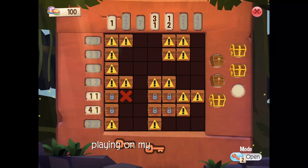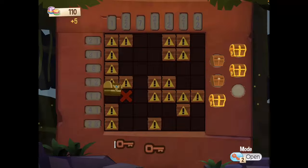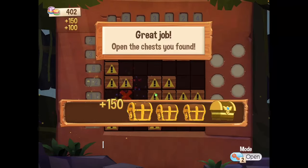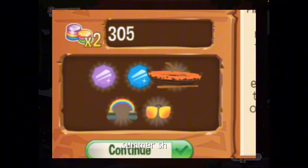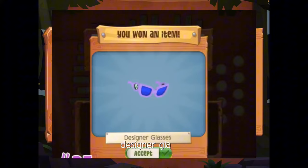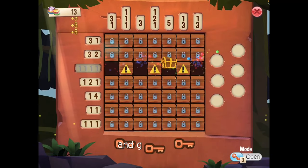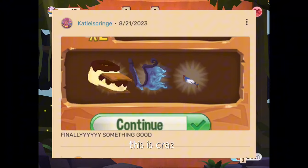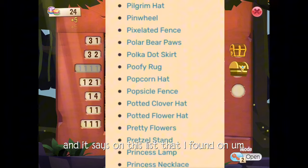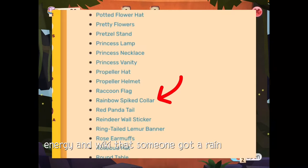I was playing a lot and doing a lot of research, and here's what I found. Playing on my spare account, I got a New Year's star balloon. I also saw someone who got summer shades, someone got stacked shelves, designer glasses, and galaxy wings. This is crazy. And it says on the Animal Jam Wiki list that someone got a rainbow spike.